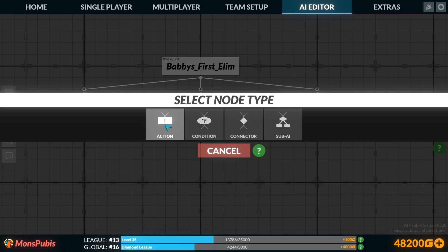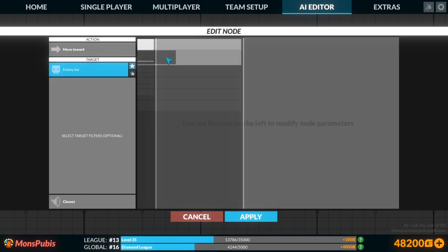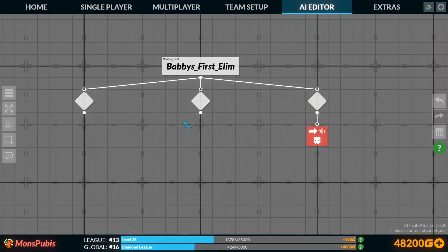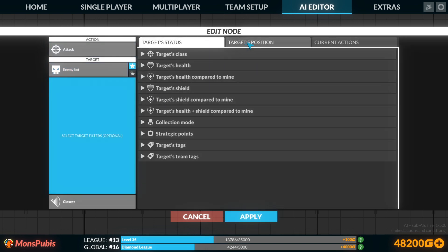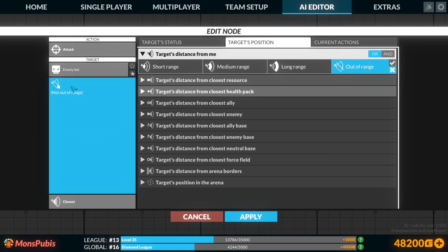We're going to need a move command, because if the enemy is too far away we can't shoot them, so we need to move to the enemy. We're not going to be doing anything tricky just yet. We're going to move to the enemy, and we need to be able to attack the enemy. One thing I'll throw in here: you cannot shoot targets that are out of range. So we're going to click the X here — attack enemy bot that's not out of range, and attack the closest one to me.